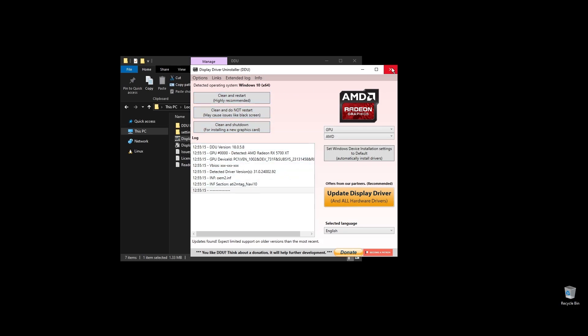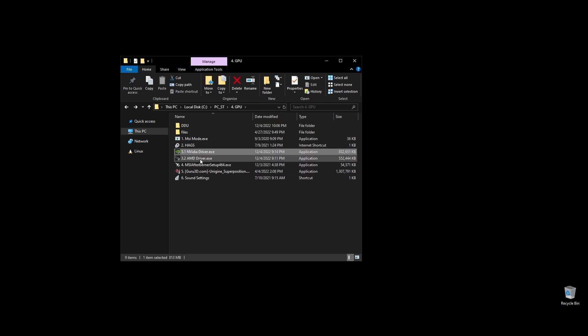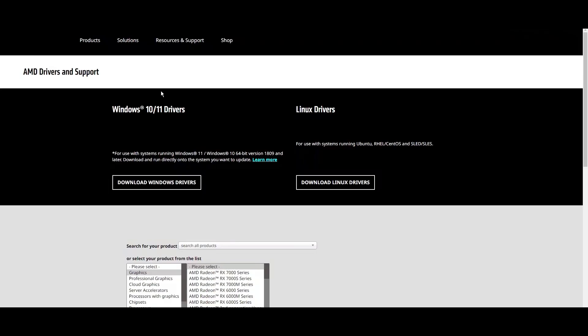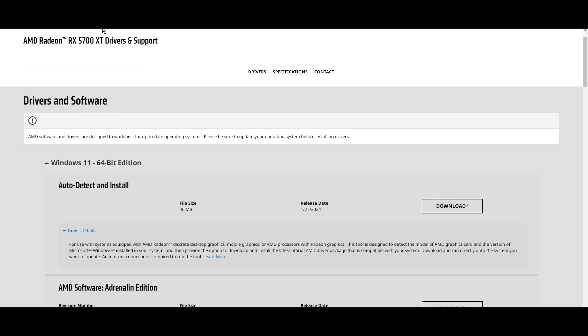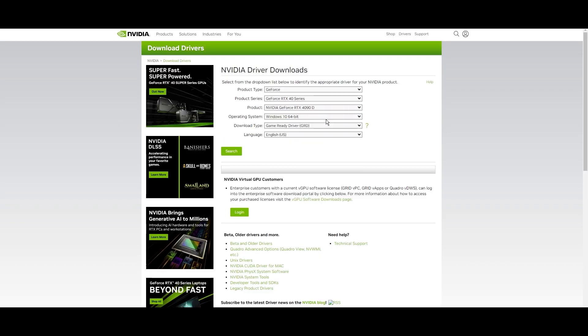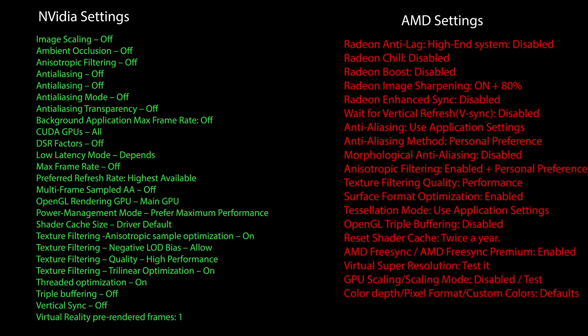Once your PC restarts, download the latest driver for your GPU. Go to either Nvidia's or AMD's official websites, choose your exact GPU model, and download the latest graphics card driver for your operating system. When downloading GPU drivers, you can always check each driver's update notes and see if something specific is mentioned for Baldur's Gate 3. If something positive is said about Baldur's Gate 3 on a particular driver version, prefer that one; if it's something bad, avoid that driver version. Once you download it, install the driver and proceed with the on-screen instructions.